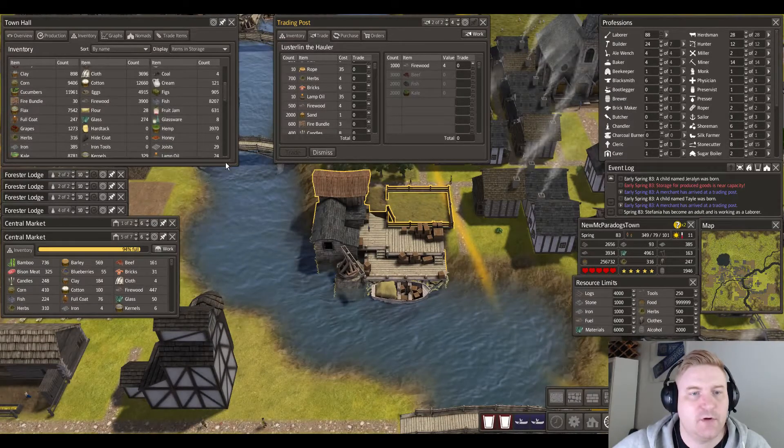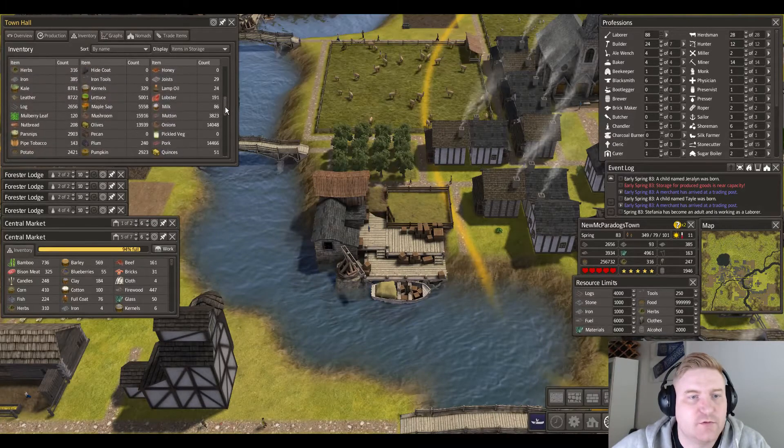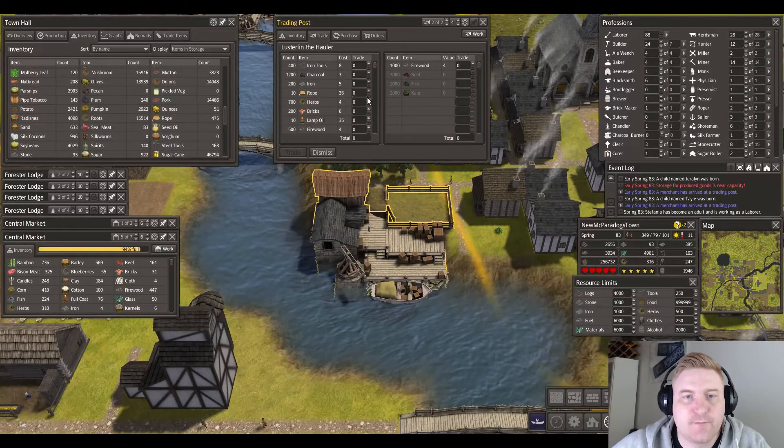We are running low on lamp oil, so let's get that. Herbs, rope — we have 400 of that, so we're fine. Charcoal, iron — let's just get the lamp oil: 350 for 350 firewood.